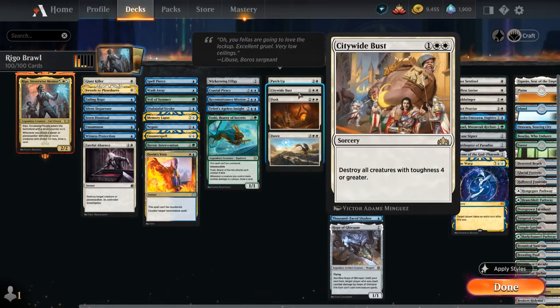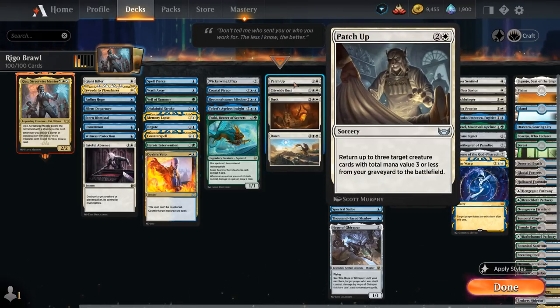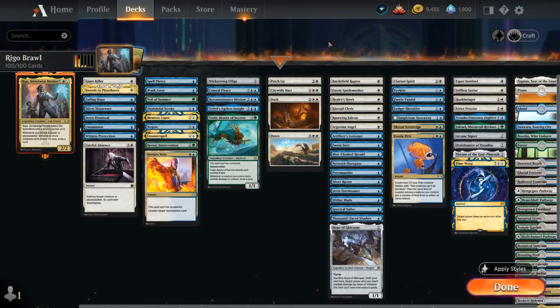We've got sweeper effects: Citywide Bust destroys all creatures with toughness 4 or greater, making it a one-sided sweeper since all our creatures are small. Dusk to Dawn is similar, destroying all creatures with power 3 or greater, and with Aftermath we can play Dawn from our graveyard returning all creature cards with power 2 or less to our hand. Patchwork is a sorcery for 3 mana returning up to 3 target creature cards with total mana value 3 or less from our graveyard to the battlefield — potentially getting back 3 one-drops.